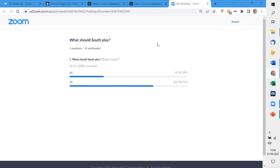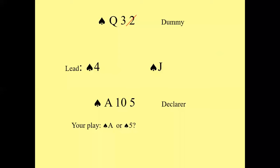The majority here have gone for the five — 71% — with 29% saying you should play the ace. So most of you said five there. Let's go back, and most of you have got the answer wrong here.